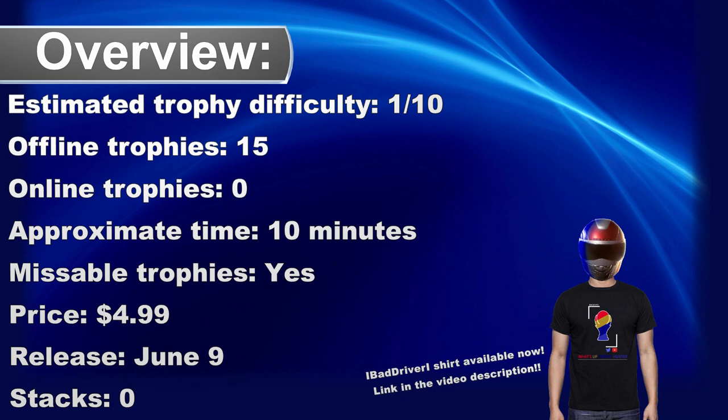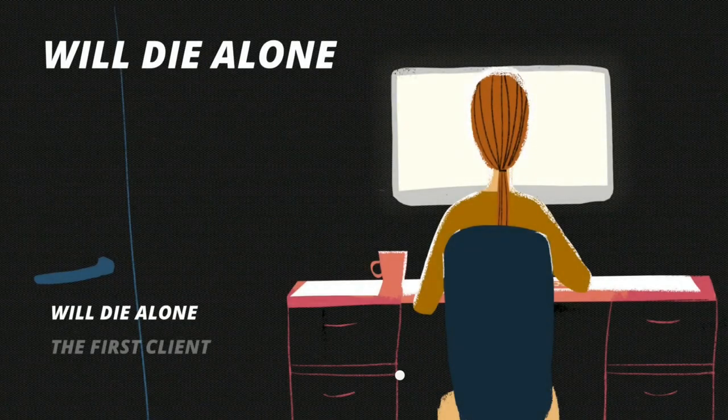What's up Trophehunter, welcome to my platinum walkthrough for Will Die Alone. This one is another super easy platinum, unfortunately there is no cross-buy and there are no stacks. The controls are simple, you only need to use the left stick to move your cursor and the cross button. So move to the left and start Will Die Alone.